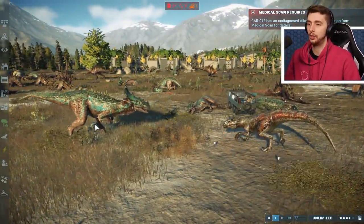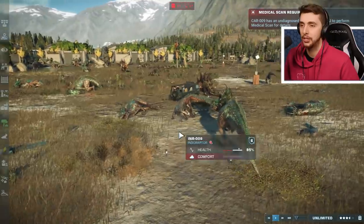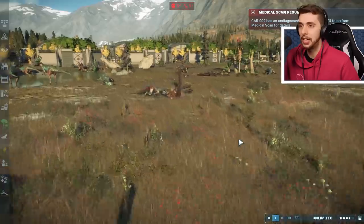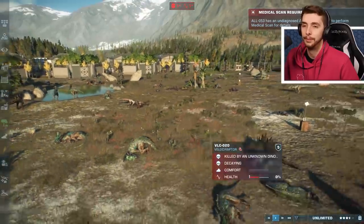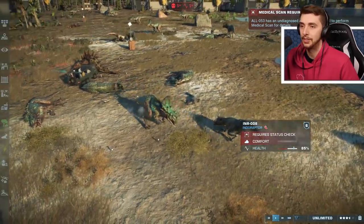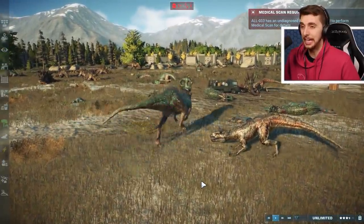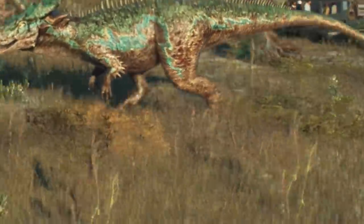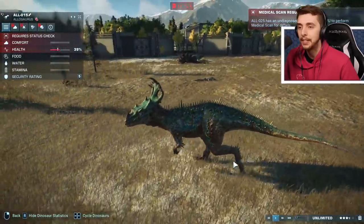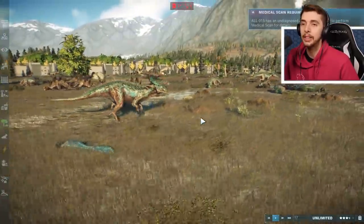A Thordor taking on an Indotaurus — can we see the health? Is Thordor going to get a hit off? Yes, it does, but not looking too good. The Dio being taken out by an Indotaurus. Dio dying to everything. Thordor seems to be the only one that can hold its own against the Indotaurus — another hit takes it down to 70, but it's on 36, so it's not looking too good. Look at its tiny little feet! There's something with Jurassic World Alive — they gave all their dinosaurs incredibly tiny feet. There is no way a dinosaur of this size would have feet that small!